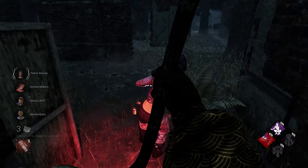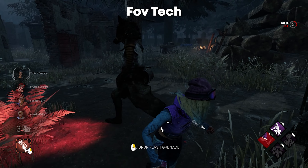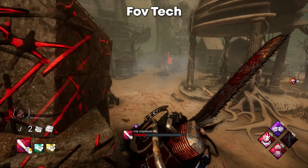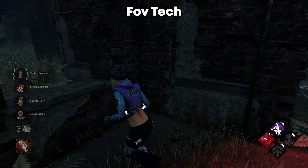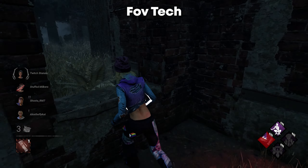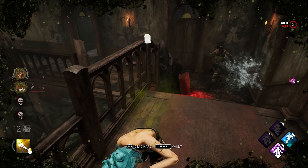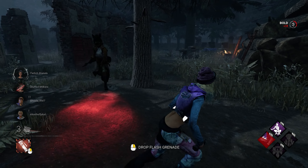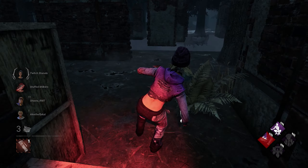Now let's talk about certain techs that could save your life. First is the FOV tech — basically when you run at the killer to obstruct their field of view. The killer might think the survivor ran behind them and turn around, or better killers will simply back up. This helps in situations where you think you're about to get hit and can't make it to a pallet. Sometimes an FOV tech confuses the killer enough that you make up a lot of distance and can make it to a window vault or pallet without getting hit.